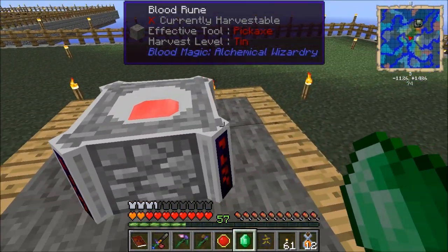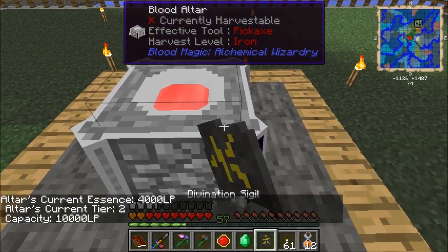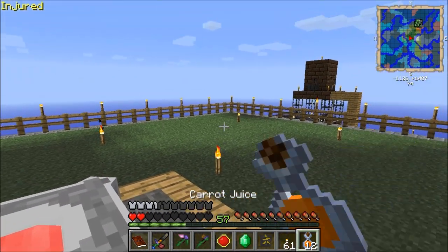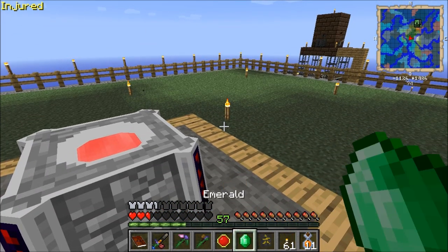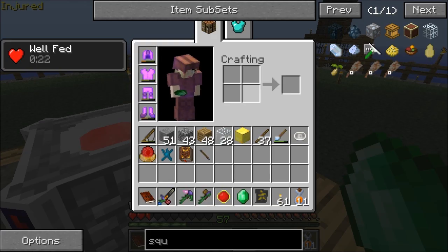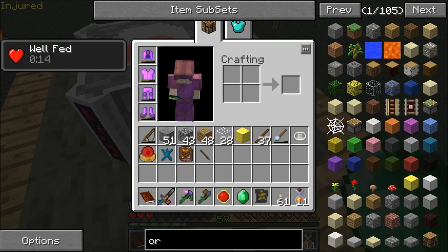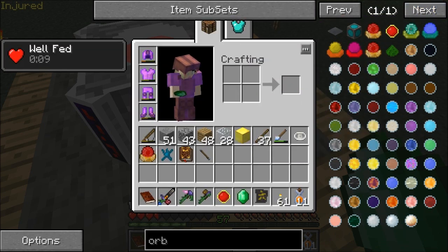I went ahead and put some blood in it. Let me see how much is in there right now — 4,000. Alright, let's put a bit more blood in it, shall we? And then we're going to make the second orb that we need. We just need the green one and it says 5,000 LP.